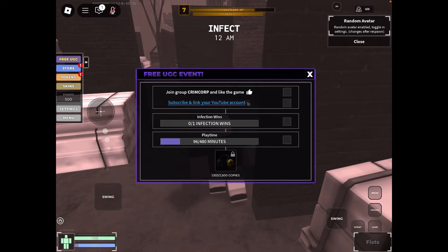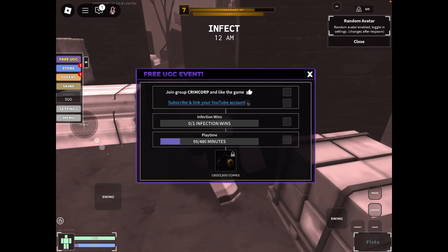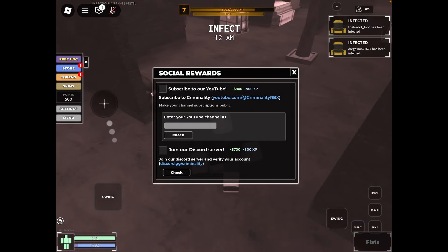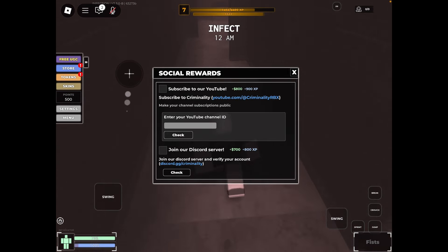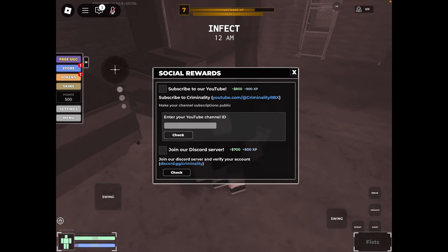You have to complete four tasks to get this free UGC. We will skip the first task because it's easy. To do the second task, click the blue words that say 'Subscribe' and link your YouTube account. Basically, you have to subscribe to CriminalityRBX on YouTube and enter your YouTube channel ID. Make sure your subscriptions are public. That is how you do the second task.